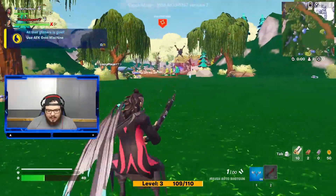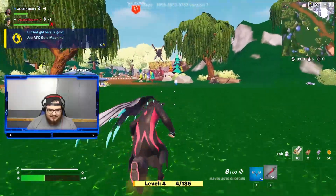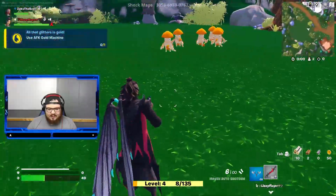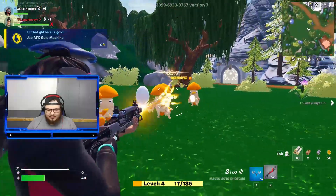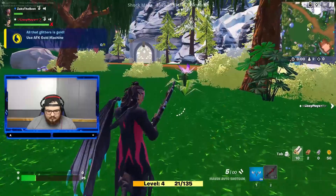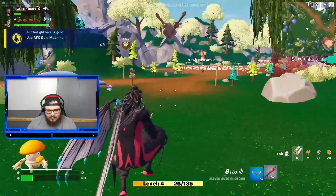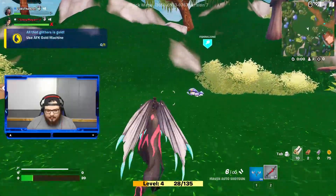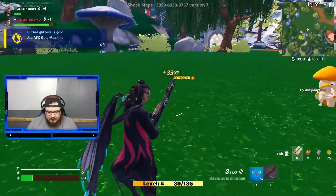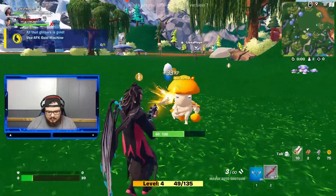I could use help like seriously, I'm at 40 HP. Let me come in and save the day. It doesn't help that I have a really bad shotgun. What the heck, what are these things? You have to be in the fighting area to fight them. They kind of look like a Pokémon. I don't know if I'm in the fighting area.